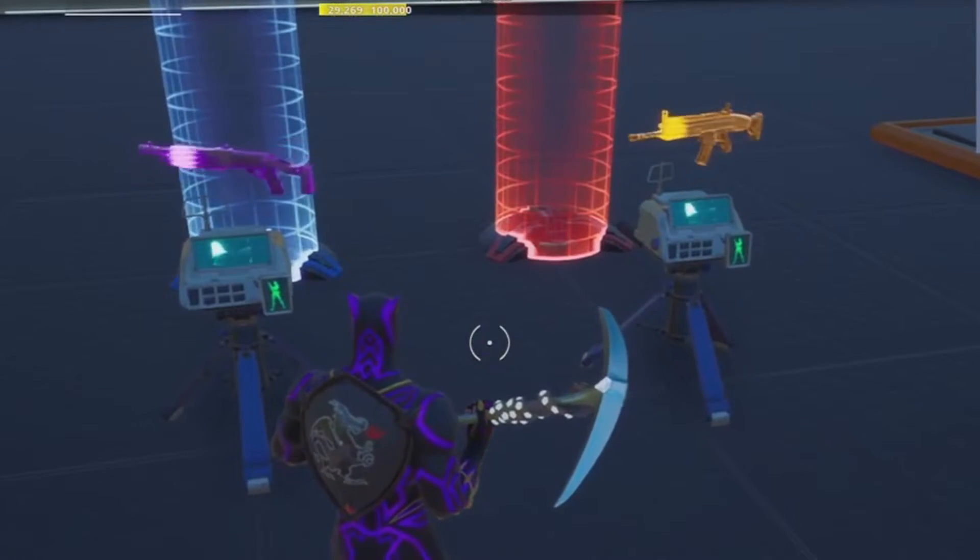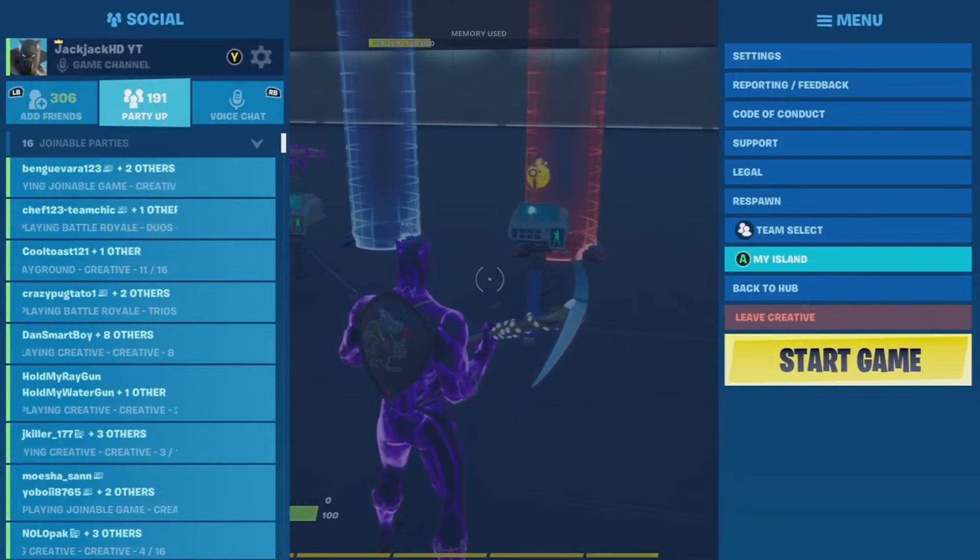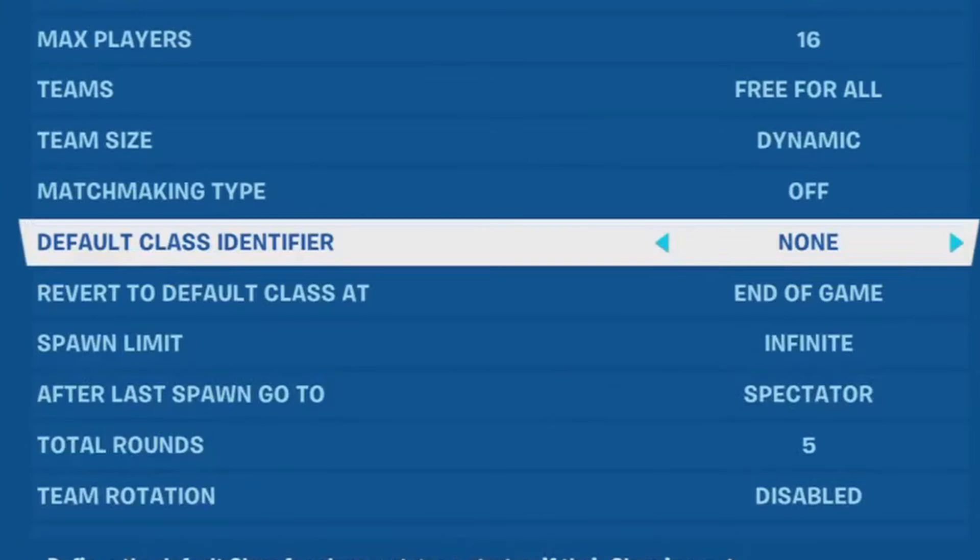Once you're done it should look something like this. We also need a default class for every player. Go to My Island, find default class identifier — it's set to none by default — and set this to 1.